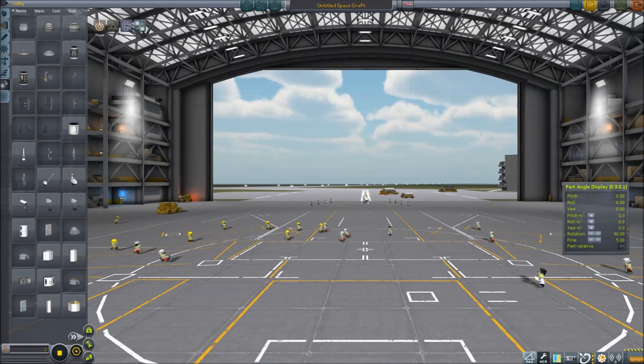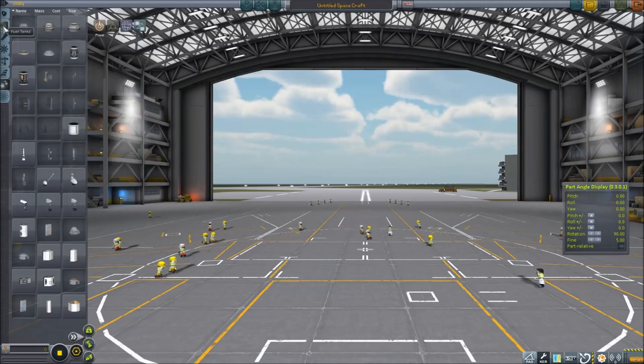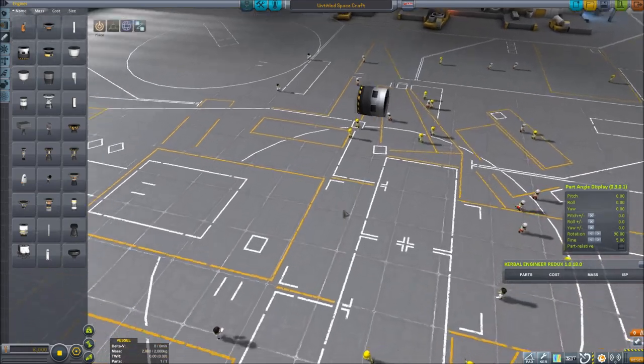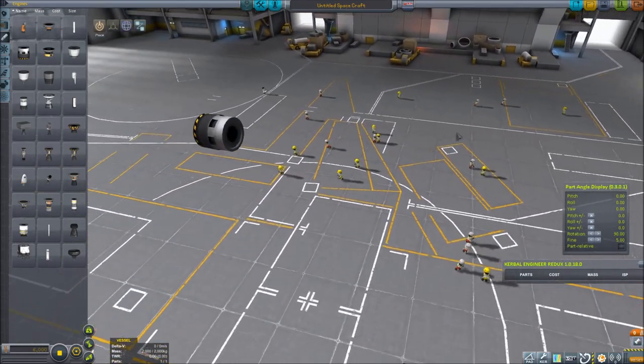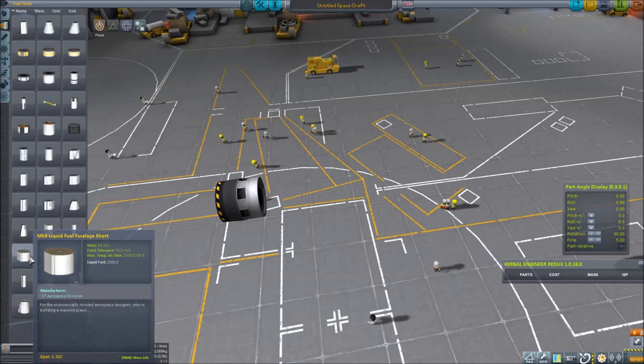Our goal with this space plane is to keep things as simple and easy to fly as possible. We're going to go to a stable orbit around Kerbin and come back down and land on the runway. It's going to be manned and carry a useful cargo — we're going to put in a little ion probe with us. We're going to start with the rapier engine, using one rapier engine because it's the easiest design. We can use this one engine as an air-breathing engine at low altitude, and it turns into a conventional rocket engine at higher altitude.